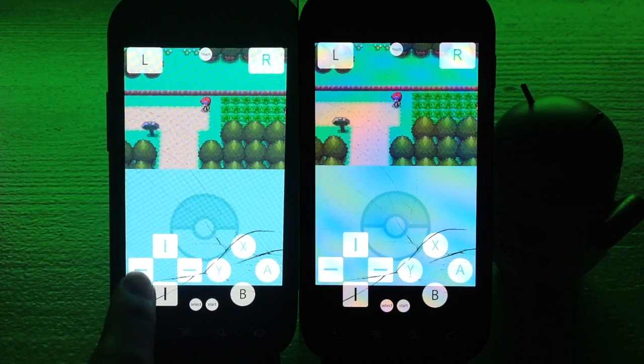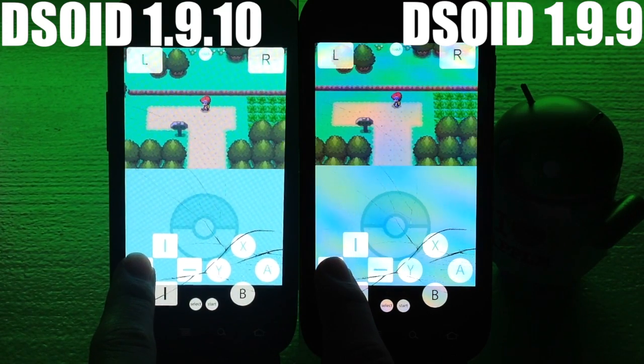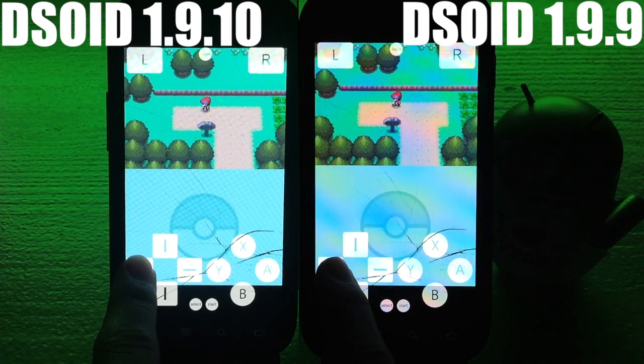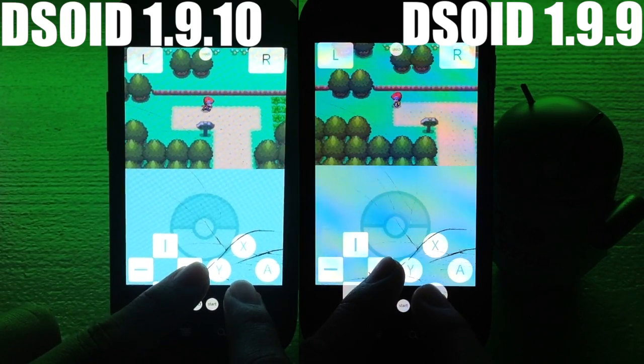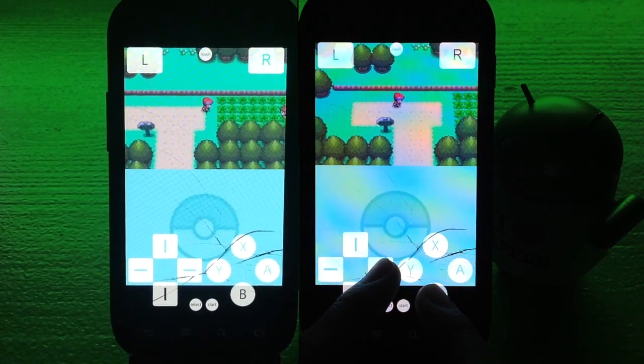Here I have DSOID 1.9.10 on the left and DSOID 1.9.9 on the right, and I have them walking along this route. As you can see, DSOID 1.9.10 is slightly faster — approximately half a foot faster, which is equivalent to a frame or a frame and a half faster. So DSOID 1.9.10 is definitely faster.